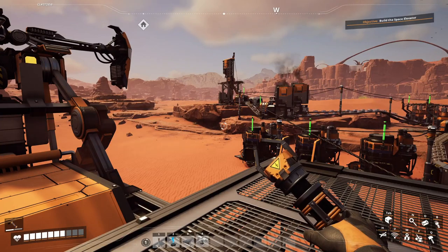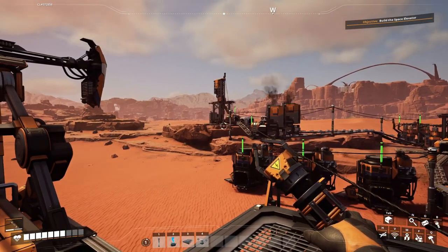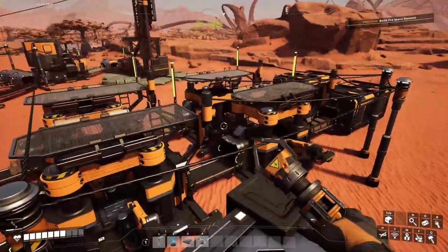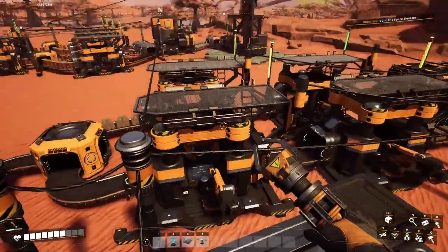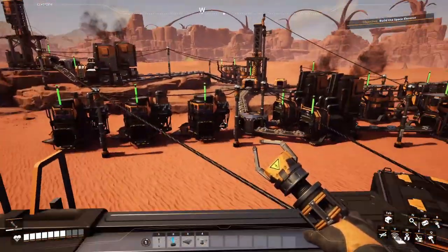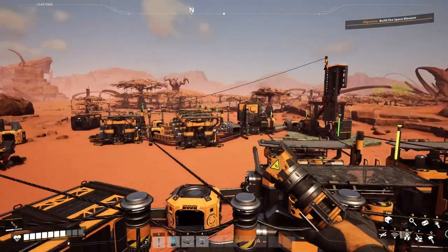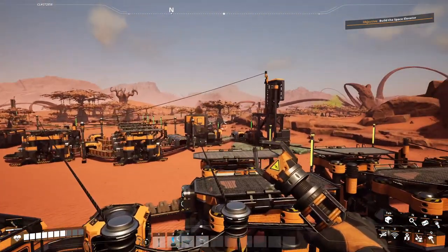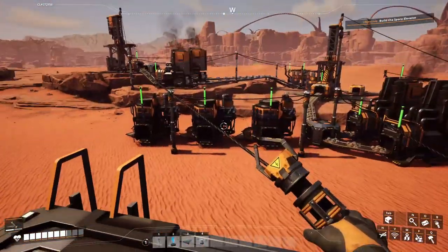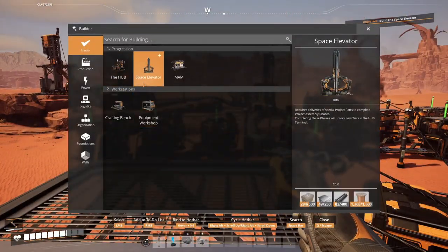Compared to the previous episode there are a couple of changes. I have built an iron ore extraction point that is creating iron plates. During the previous episode I created a production line that is producing biomass fuel for my energy producers. There was an efficiency upgrade in copper production and I also created limestone production. These are the things that happened in previous episodes, and during this episode my plan is to create the space elevator finally.